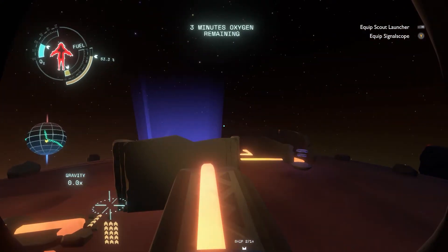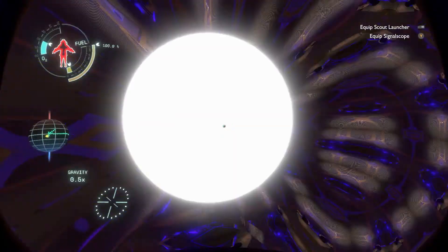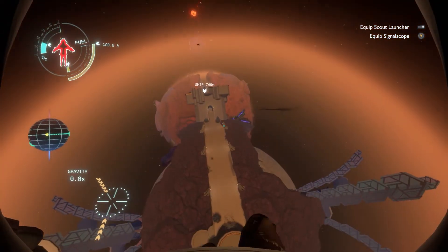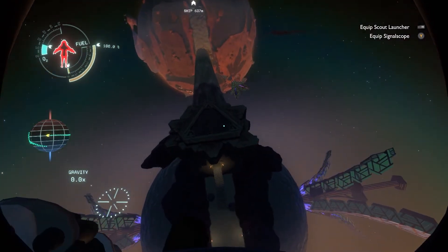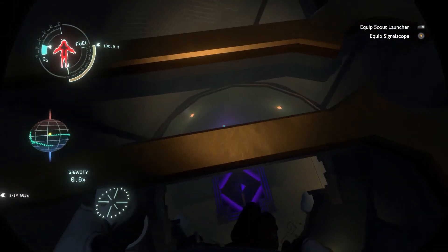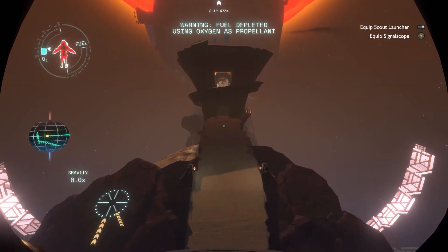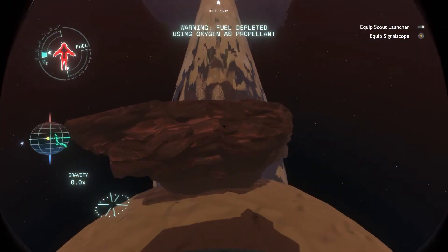I feel like the other teleporter on the Ash Twin tower might be the one that's supposed to teleport me into the Ash Twin project. Over here is the high energy lab, right? I've been in there. The one with trees inside is the one for Timber Hearth. So this one was for Giant's Deep? Or Brittle Hollow? And then this one was for Giant's Deep for sure. We don't really care about the Giant's Deep one.